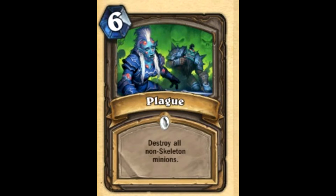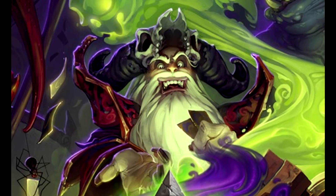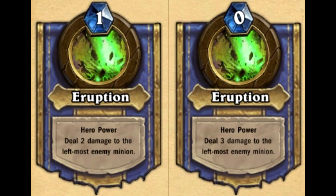The next boss we're going to face is called Heigan the Unclean. In World of Warcraft you would split up into two rooms with massive summonings of different minions, and then you'd fight Heigan in the center of the room. In Hearthstone he has the exact same HP as Noth and the previous bosses in the Arachnid Quarter. His heroic power is called Eruption — it deals 3 damage to the leftmost enemy minion. Whether it's my leftmost or his, we'll find out, but either way it's just one target so that's not so bad.